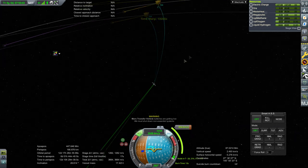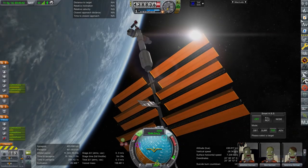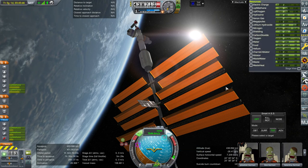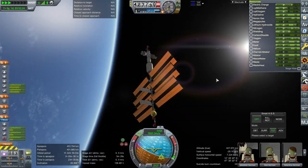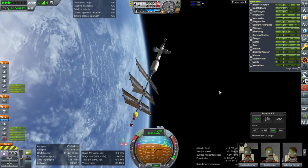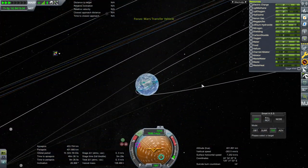I had to charge up everything. And again it says the Mars transfer vehicle batteries are getting low. I charged it up completely before starting this launch. Just as soon as we get here it says it has recharged, but I really wish it didn't cause so much trouble in the first place. With 700,000 electric charge it shouldn't be out of power at all. But I guess we can time-warp here while the mission is on its way.